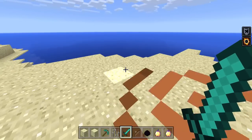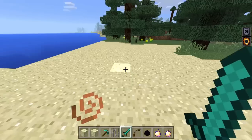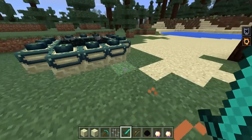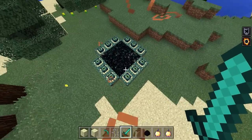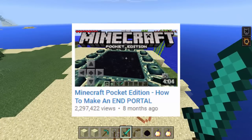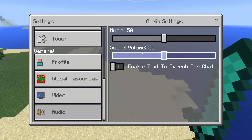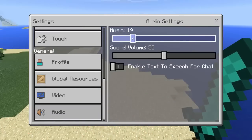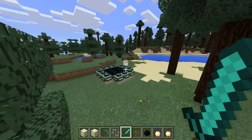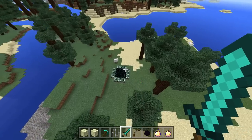What is going on guys, I'm Glowificate, I'm back with some more Pocket Edition — or Windows 10, because I'm going to be playing on Windows 10 for a while. This is a video on how to make the End Portal. I know I did a video on this a while back and that was just an April Fools video. A lot of people got upset because they couldn't take a joke, and to this day I'm still getting really mean comments.